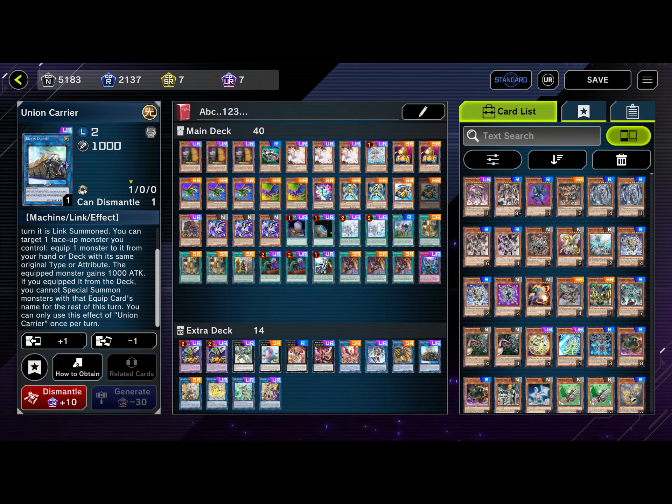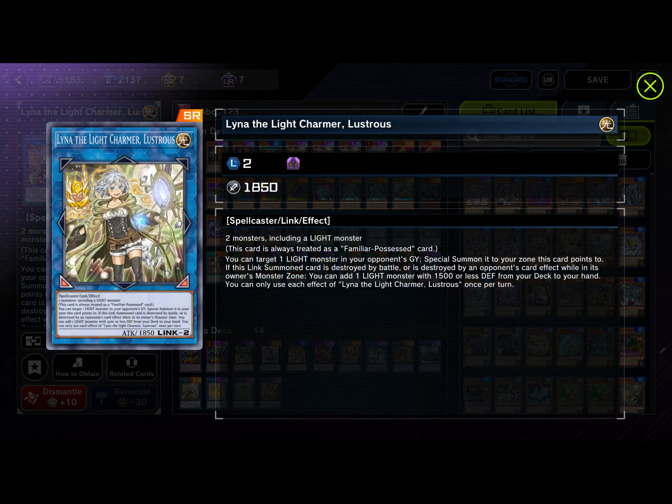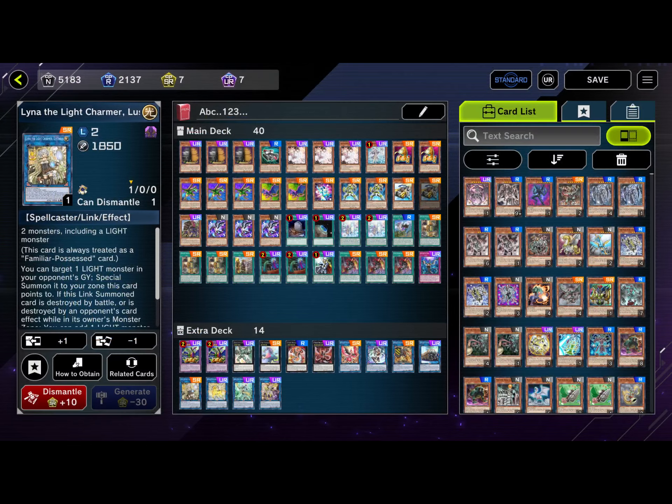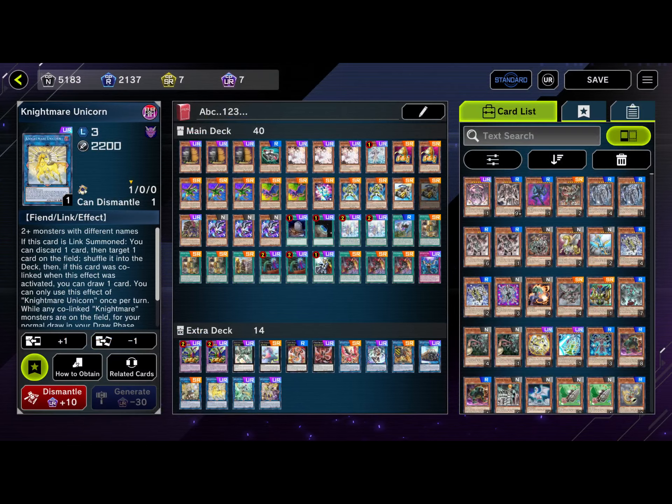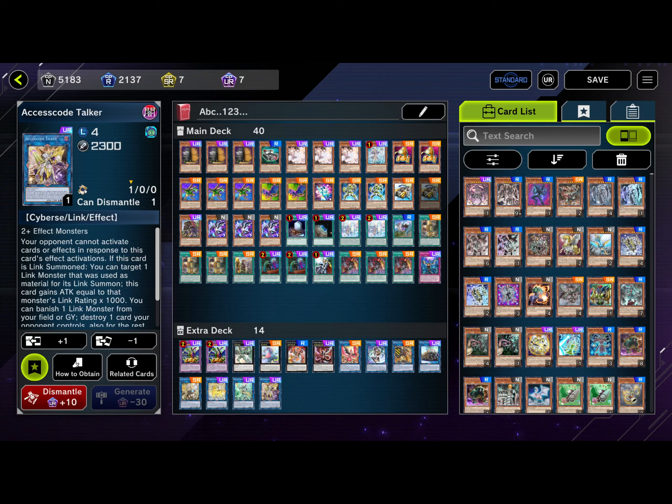We have one Light Charmer — it's a really good card that comes up in certain situations. When I was playing against Blue-Eyes it came up, letting me link off, get my effects from A and B, and steal the Blue-Eyes. We have one Nightmare Unicorn for bouncing cards, one Apollousa for monster negate reasons, and one Accesscode Talker to close out games. That's the full deck.